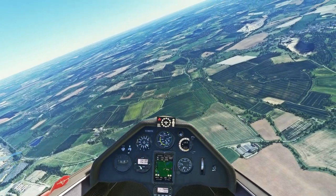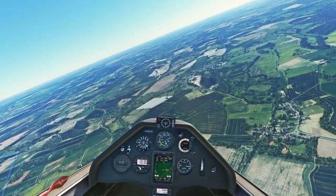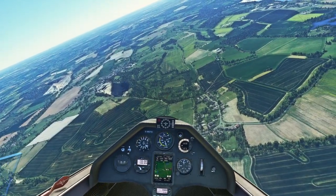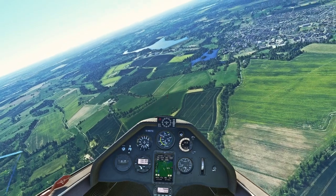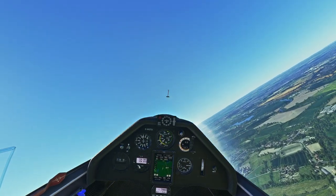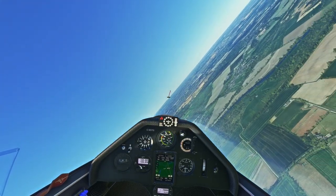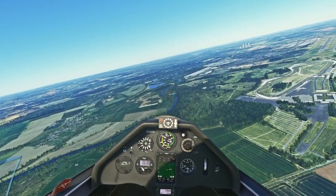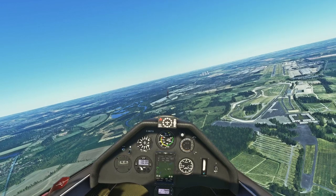We're dropping at quite a rate with full speed brake out doing 100 knots, almost nose down. If I bring the speed brake in, watch the speed — listen to the variometer. Speed comes up, and I did not touch the stick at all. This is what I'm saying — these aircraft are designed to get you and keep you in the air. Any plane will climb when you add speed, but nothing compared to a glider. These things are just insane. Sometimes you'll find you have to push the stick forward just to get her down.